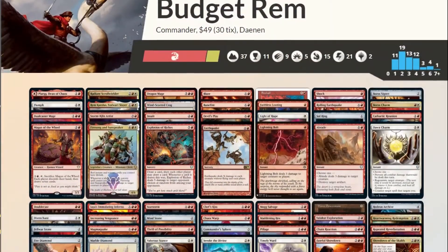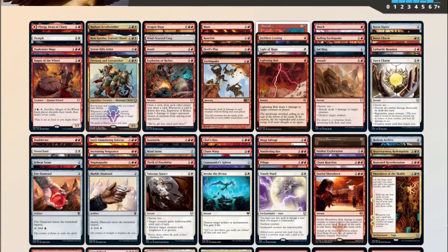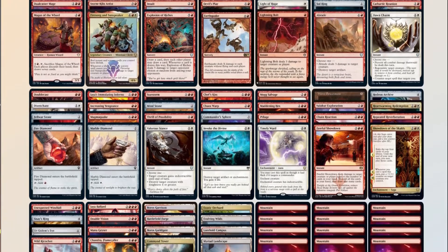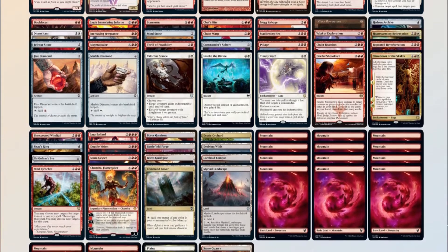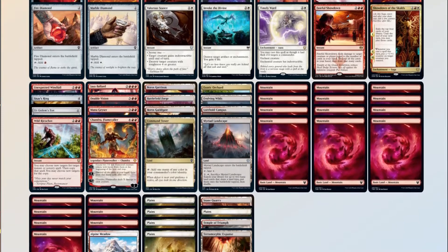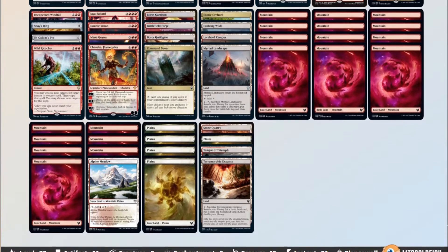So let's see how the decklist stacks up to our checklist: 52 mana sources — 37 lands and 15 pieces of ramp, a little high, but we're trying to cast big spells so that's okay. Card advantage: we have 16. 13 pieces of interaction. 5 board wipes. 0 pieces of graveyard hate. For winning out of nowhere, if we have Insult paired with any copy spell, we should have enough damage in hand to end the game right there. So with the exception of graveyard hate, our deck checks all the boxes.